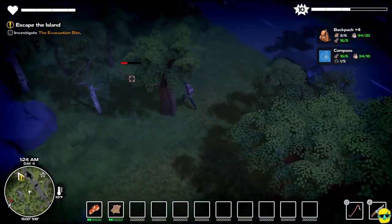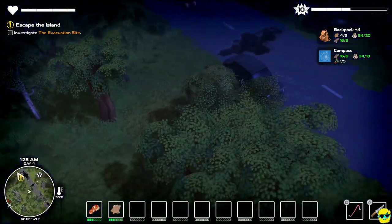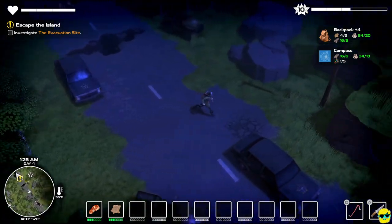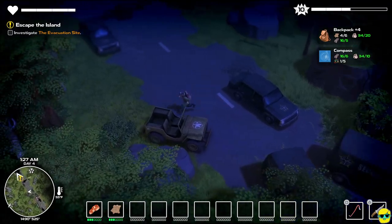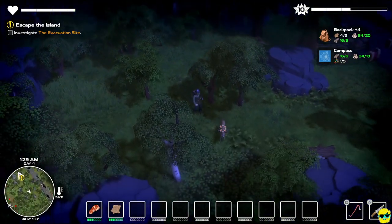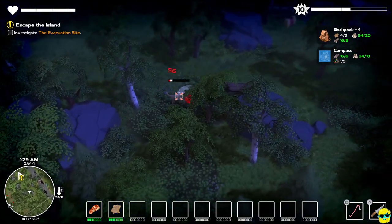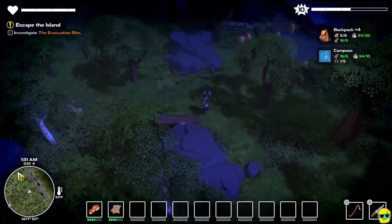You can hunt a deer if you can target it, and if it runs into a tree and loses real estate, you can get it just with your crowbar. It's so much easier if you have knives, of course. In that case, we're doing well — we just need one more. That's actually very fortunate.